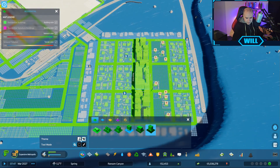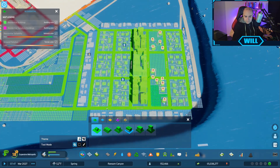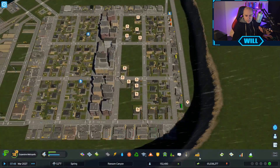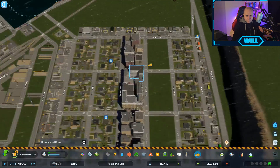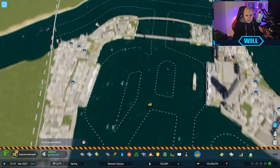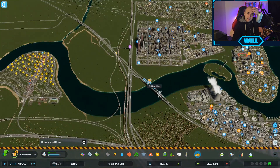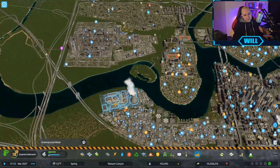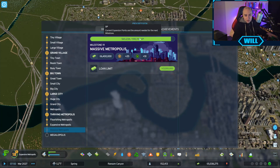I'm actually going to change it slightly - I'm going to do the European model here. We're going to start doing a bit of European housing. Let's help it along a bit. All the cargo routes are set up. We're going to need a bus service to come over here at some point. I don't want to put any more buses in - it's just going to make the game go even slower. How far are we off our milestone? We're not going to hit it this episode - we're going to hit it next episode.